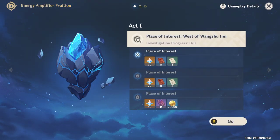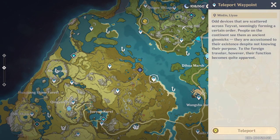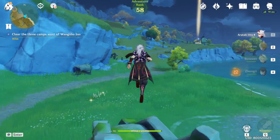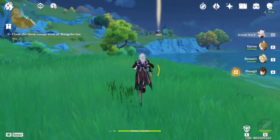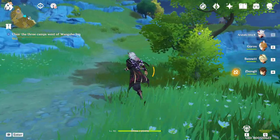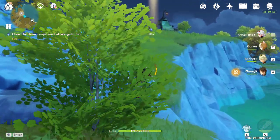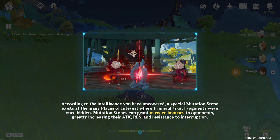In these places of interest, there will be monsters that we need to fight. Let's go to the first place of interest. Once you arrive, you're going to find some mutation stones, so you need to destroy them first before fighting the monsters. The mutation stones are going to buff the monsters, so it's easier to destroy them first. Mutation stones can grant massive bonuses to opponents, so we need to destroy them first.